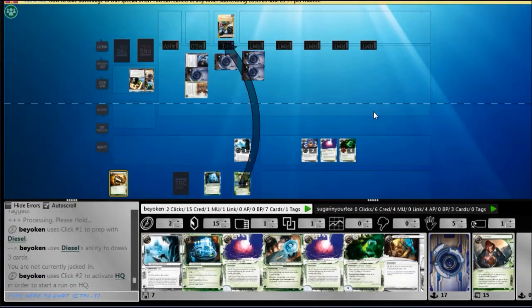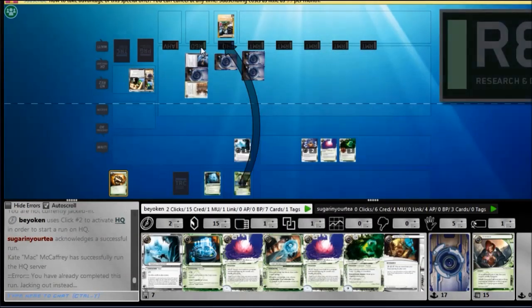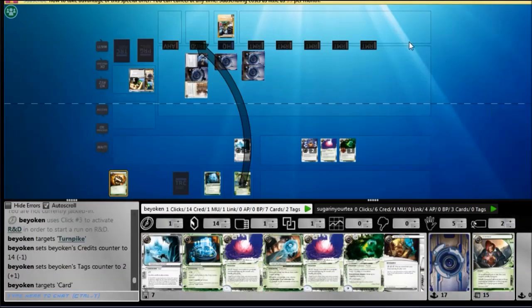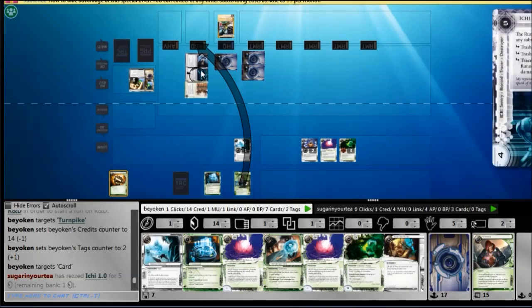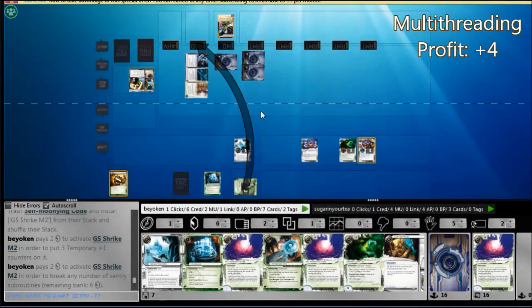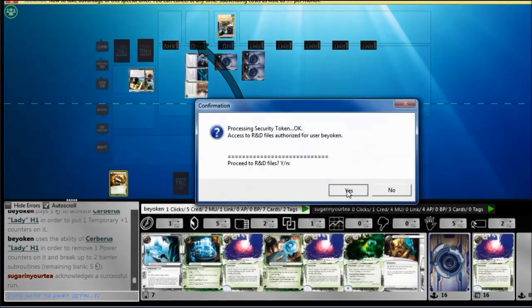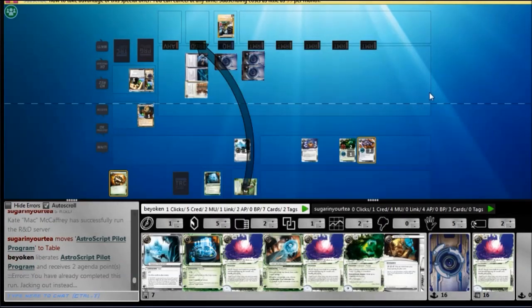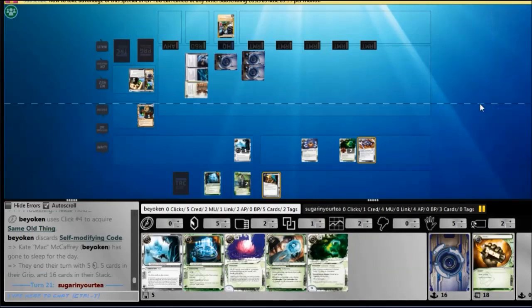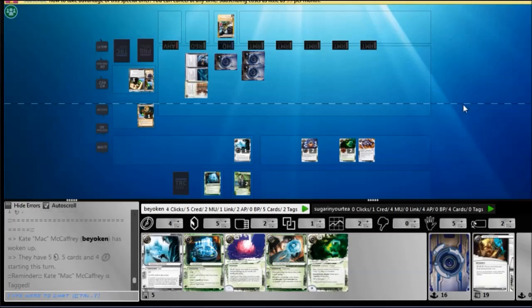I encounter a further setback — an R&D run fizzles again. Even though I've been poking R&D time and time again just to deny him a top-deck build or Astro, I'm not getting any agenda points. I can't do any Hail Mary runs, and I've already used up most of my economy. All that good early-game economy — the gambles, the repeated Dirty Laundries and Lucky Finds — they've all run out, and I've chucked my Levy as well. I'm in a lot of trouble here. I go for R&D again, expanding my dog token, and encounter even more trouble: an Ichi.